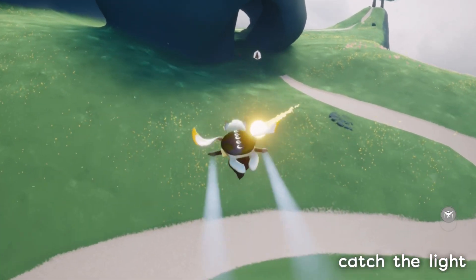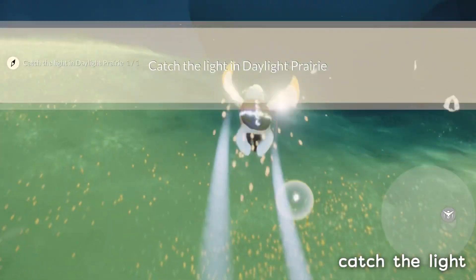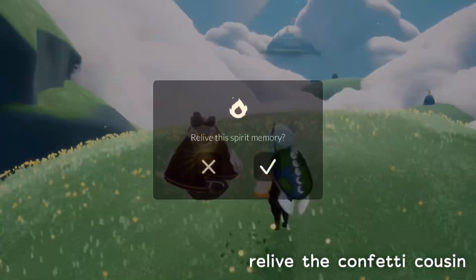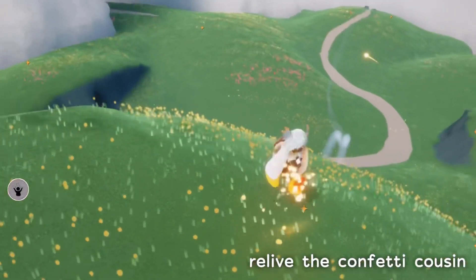The light is pretty easy to find and all we have to do is fly right into it. It just flies around this entire area, so it does have a pretty wide area that it'll fly around in.